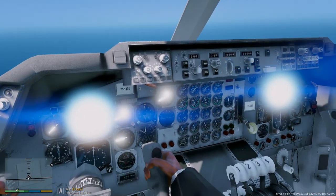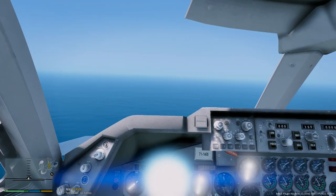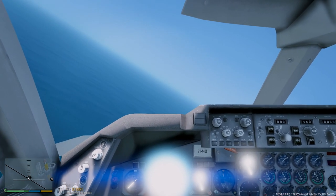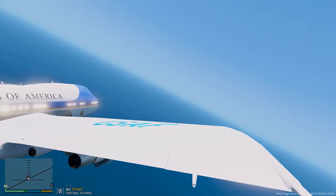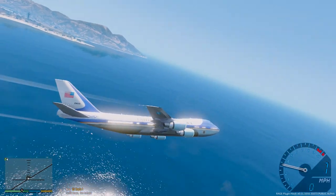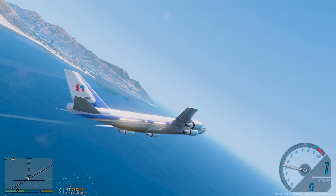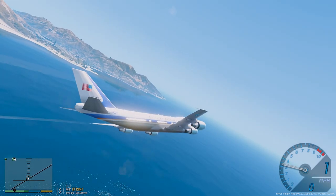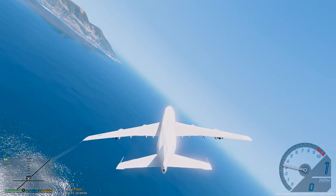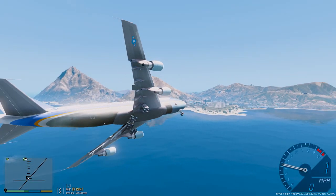Alright, approach, everything is looking good. Let's start turning for our downwind here. Cleared for our landing here. As Air Force One, we are pretty much cleared to do everything that we need to do. No aircraft are around us — all aircraft have to wait for us, so we're clear to go. We're going to be turning our final here in just a moment, lined up for our approach. Let's go ahead and drop our landing gear. There we go, and let's line it up.